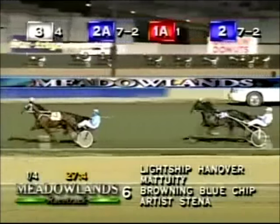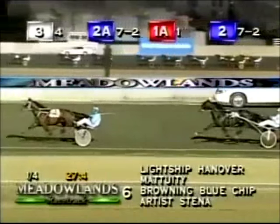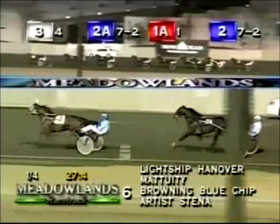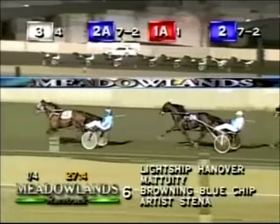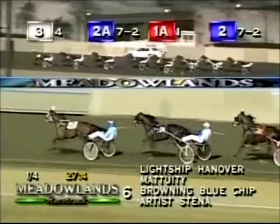And Light Chip Hanover out there winging by three. Matuity second, a length and a half. Browning Blue Chip third by three more. Then it's Artist Denna fourth. Another length, it's Kamno's Best fifth. With Robocam six, scooting through on the inside. Run to the Bank, followed by Invader Hall and Force of Life.